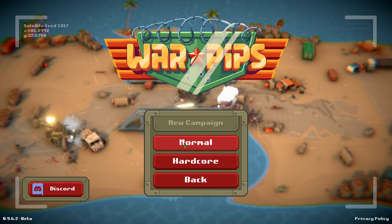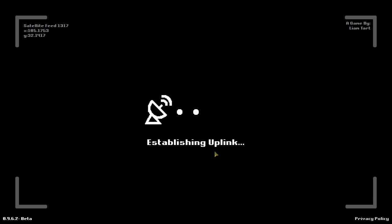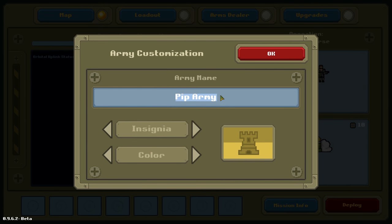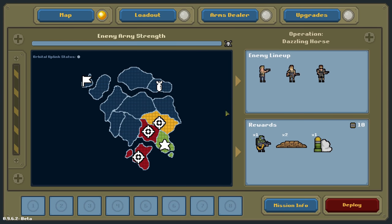We're gonna do Normal difficulty, because I don't know how crazy this gets. Maybe one day we'll be Hardcore. We need to name our army — let's go Odd-y Bodies. There will be bodies. Our insignia — there's a plethora of choices here. Let's go old school. Pac-Man, I'm down. Army green for the Odd-y Bodies? I like that. Let's rock and roll.